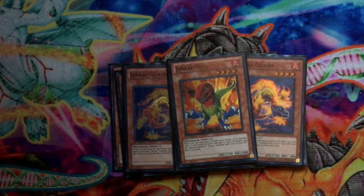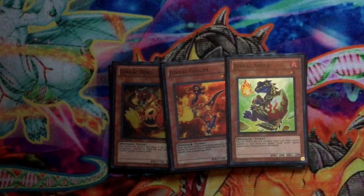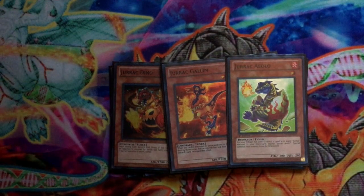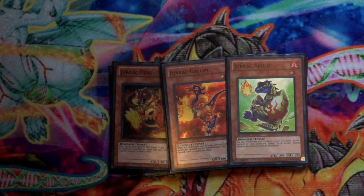Onto the Tuners — I run one of each: one Dino, one Gallum, and one Aolo. I only run one of each in this build because I only go into them maybe once in testing. They're pretty situational, and most of the time I'm using them when they get summoned off of Miscellaneous Sauruses' effect for any given situation. Running them at one is just fine because you're only gonna see one of them at a time anyway.